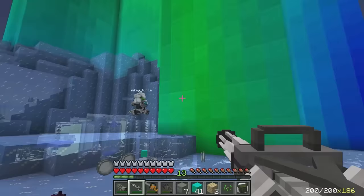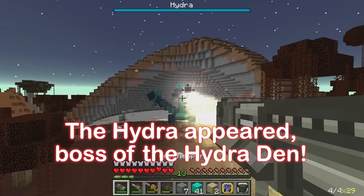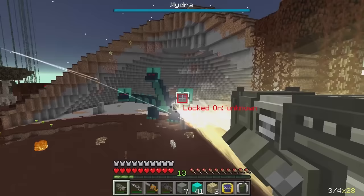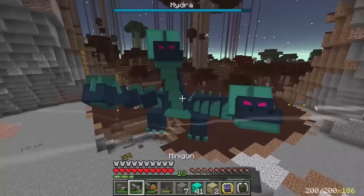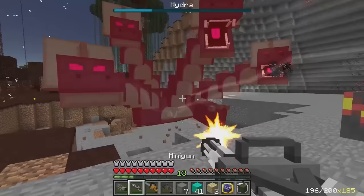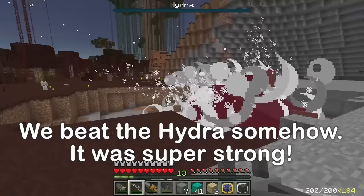That's one tough-looking boss — it's the hydra, a dragon with three heads! Yikes, careful! Do you think the missiles can take it down? No damage — the missiles didn't work! What are we supposed to do? Hit it from the back! Let's see how much damage the minigun does — it's working! This boss is hard, can we even beat it? Let's do our best — we can beat this thing! Yeah, we took it down! That hydra was really strong — the strongest boss so far!